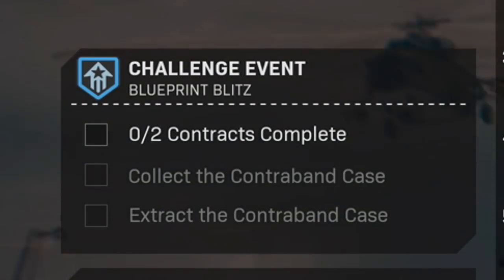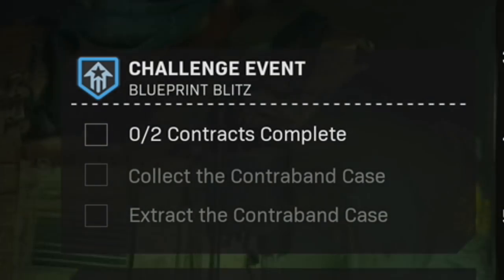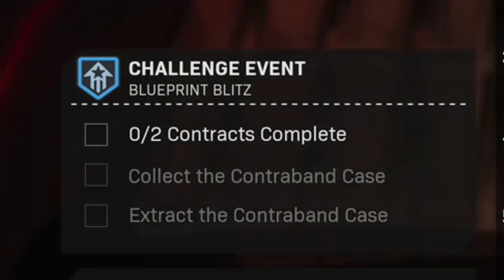If you look at your map, you're going to see the Blueprint Blitz event there. It says you're going to complete the two contracts, collect the case, and then extract the case.